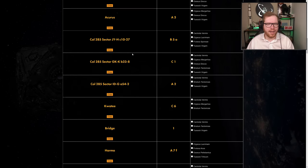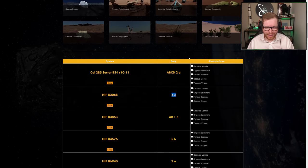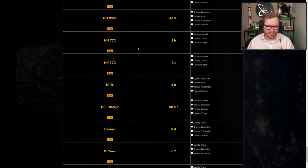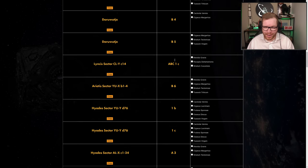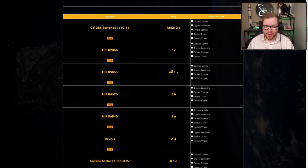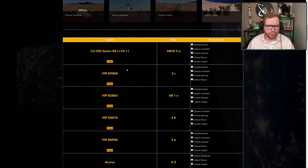It typically takes me anywhere from 20 minutes to half an hour to complete a planet, depending on how many plants I need to find. With this many planets in the list, there are many hours of exploration here. I believe this entire list should yield you anywhere between two and a half and three billion credits if you complete it. Each planet is roughly 30 to 50 million in value if you complete all the scans.